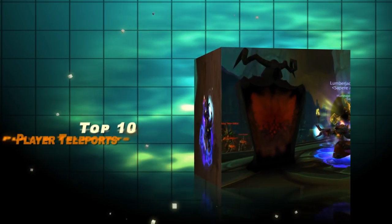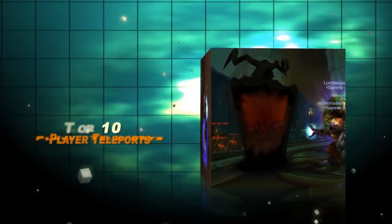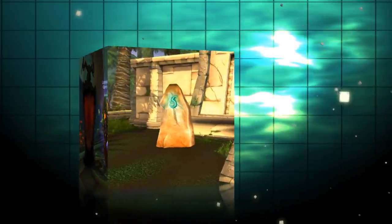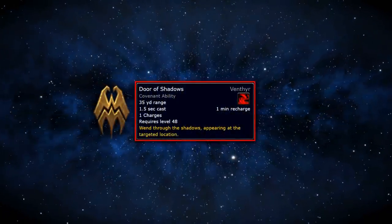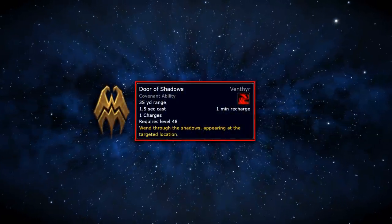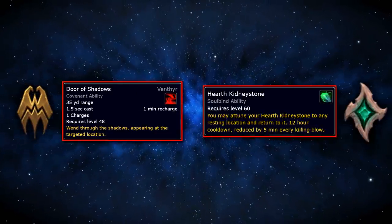In this video, we'll be going over the best teleportation abilities that are unique to classes or races. This video is about long-distance teleportation abilities, since short-distance teleportation abilities like the Venthyr Door to Shadows were covered in another video. Also, nothing that's available to all classes, so no Engineers with their Wormholes or Necrolords with their Heart's Kidney Stone.